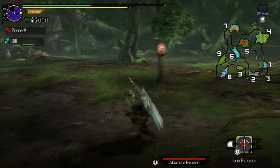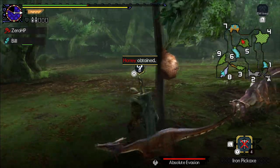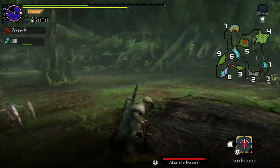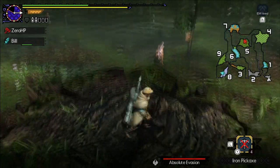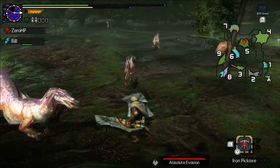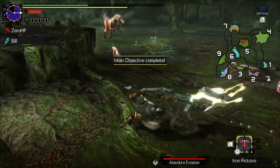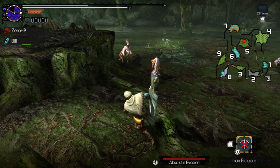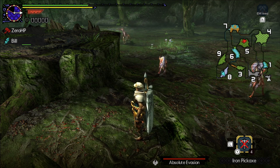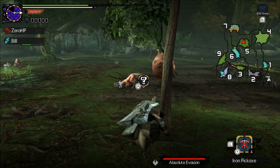I got two jaggies trying to mess my stuff up. I'm trying to get these bones. I wish I was good at the game. Get out of here jaggy! I'm trying to pick up these bones — you messing with my bones, jaggy? We did it! Carving the jaggy up. Now we've got jaggy hands. Hopefully they'll let me carve this honey in peace.